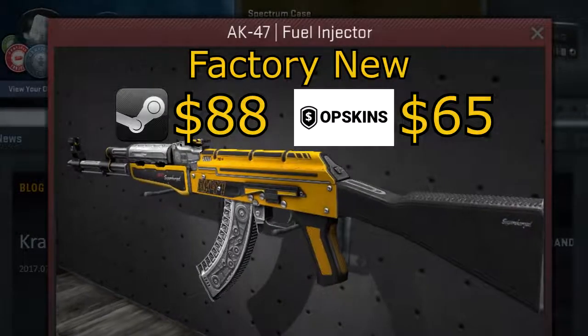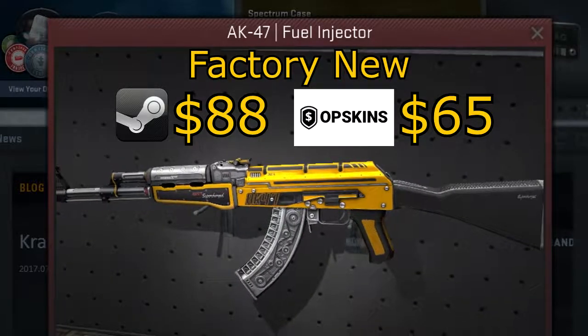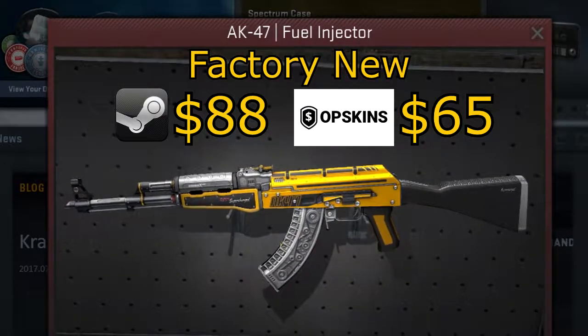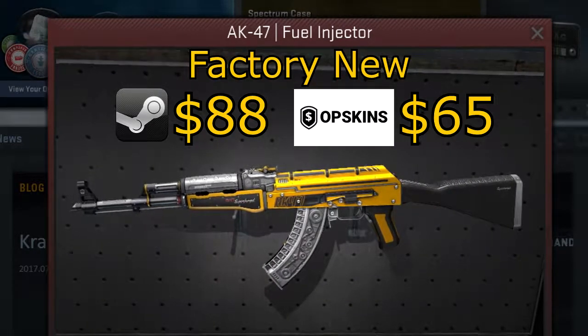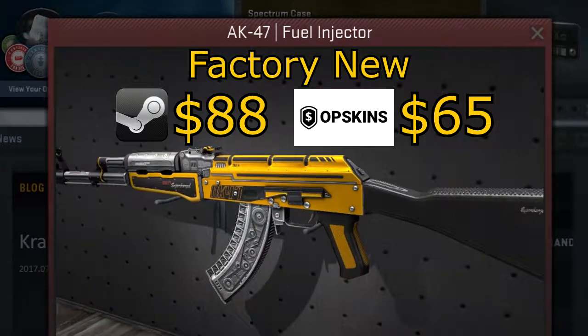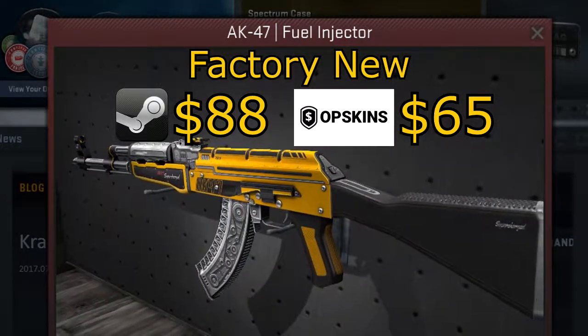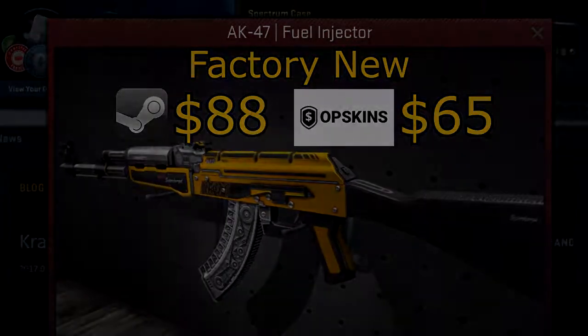Before revealing number one, I want to give an honorable mention to the AK Fuel Injector from the Wildfire cases, because of its sick design featuring a dope yellow-on-black theme and a gear design on the barrel that makes it really appealing. In Factory New it sells on the Steam Market for 88 bucks, or around 65 bucks on OP Skins.